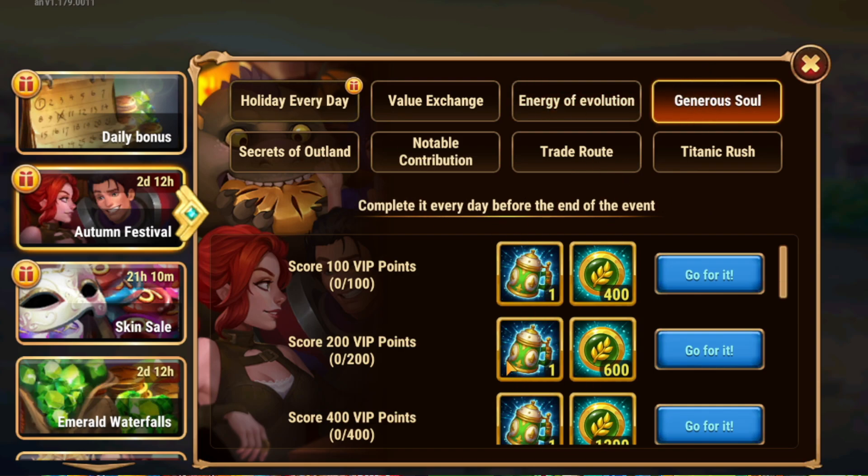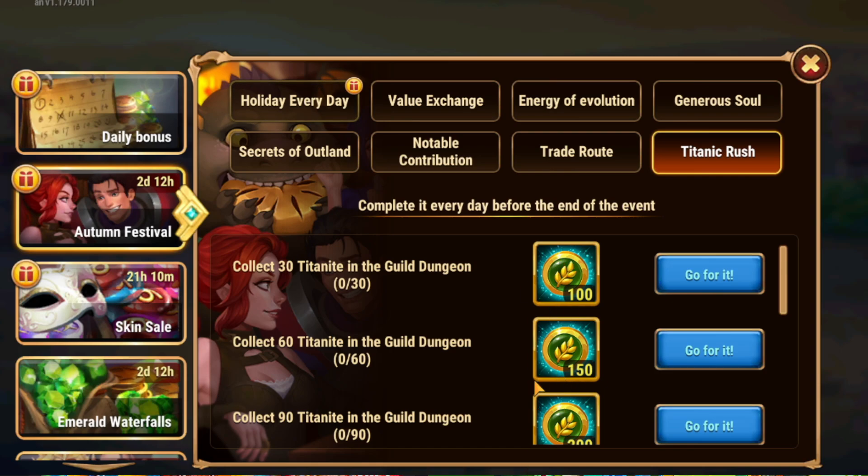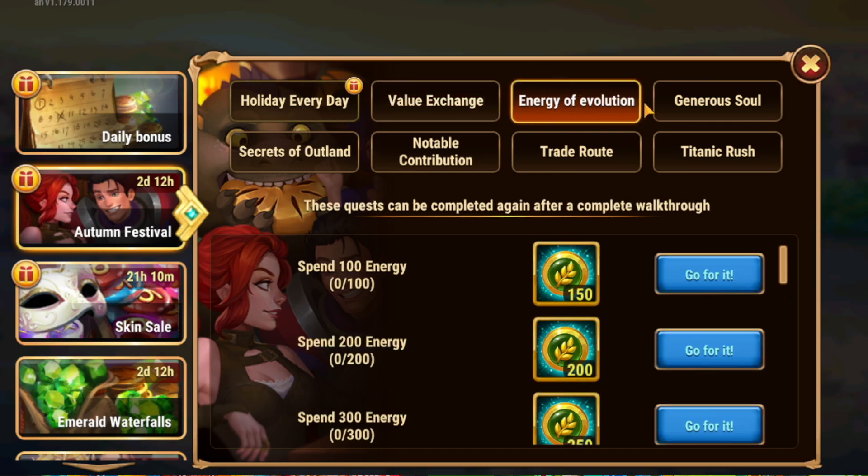Complete this one every day. Opening Outland Chests, you can keep doing this one forever. And the Collecting Titanite can be done every single day. So you get these coins, you use the coins, and you buy items.